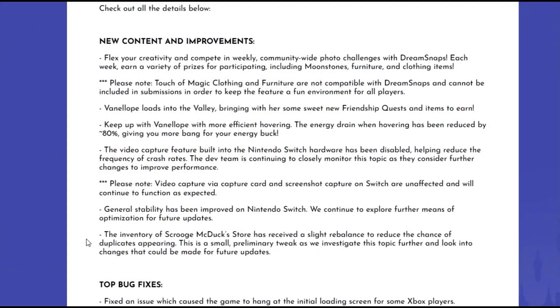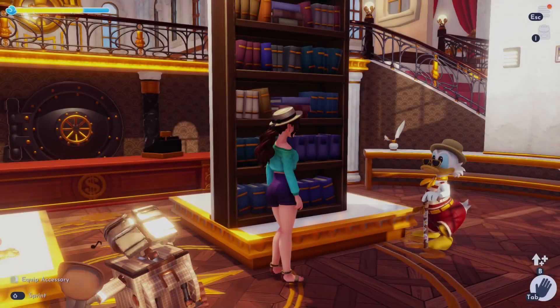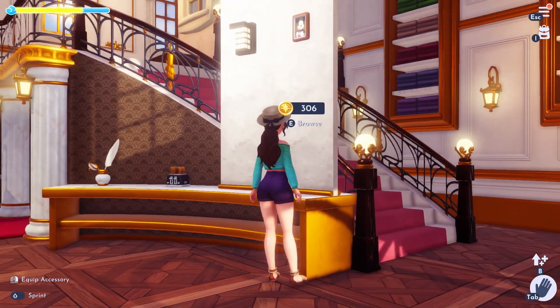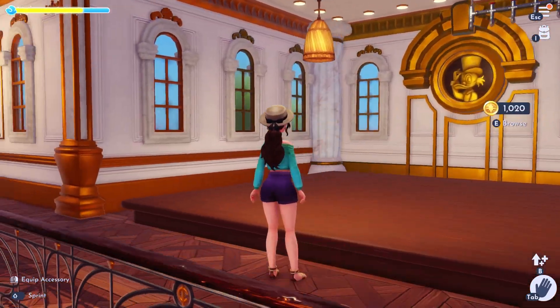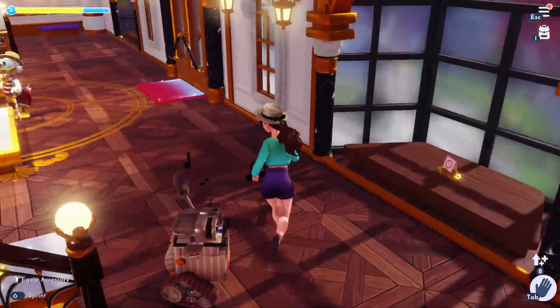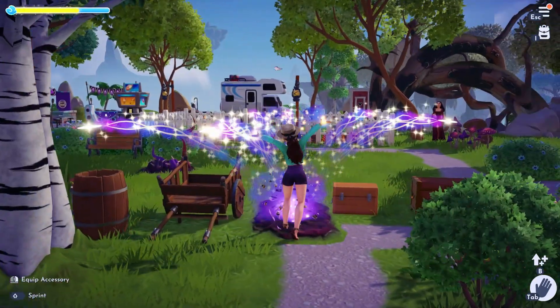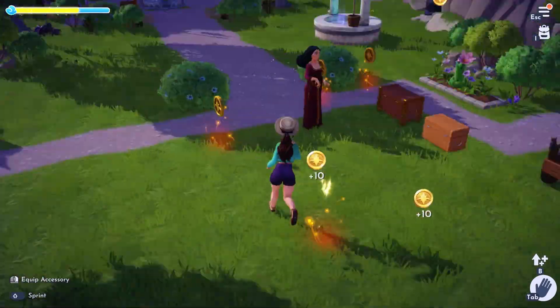The inventory of Scrooge McDuck's store has received a slight rebalance to reduce the chance of duplicates appearing. This is described as a small preliminary tweak as they investigate the topic further for future updates. This is a big deal — once you've gotten to a point where you already own most items in the game, there are going to be repeats, but this means you're more likely to get new things until you've gotten everything. There are definitely some things I still haven't gotten even though I see the same picture of Mickey and potted plants almost every single day.